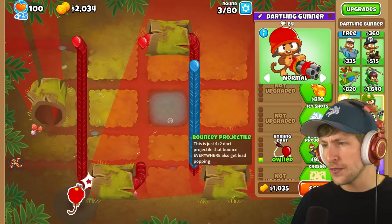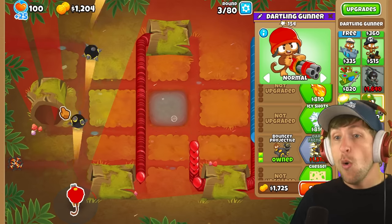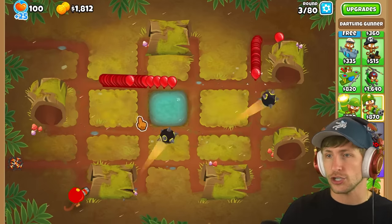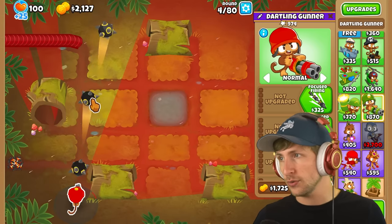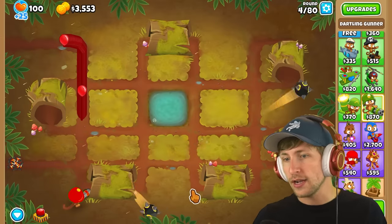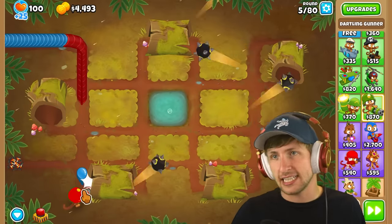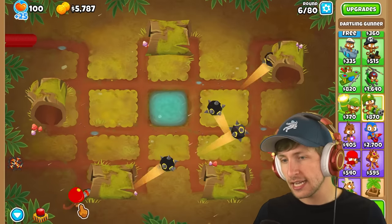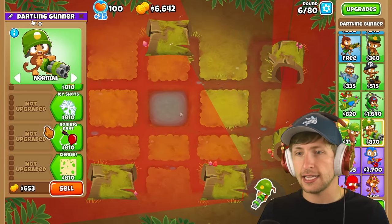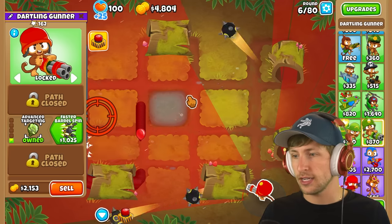Bouncy projectile — so this is a 4x2 dart projector that bounces everywhere and also has lead popping. This thing just fires giant juggernaut balls as a T2. Holy cow it already has a thousand pops! Okay, can I lock it in place? Now it's just locked in place — anytime they go in there they just instantly get popped. This guy seems like the strongest so far, so let's get bouncing projectile, advanced targeting, and lock it in place.